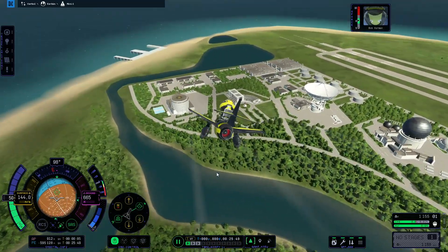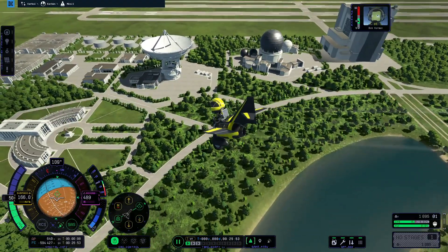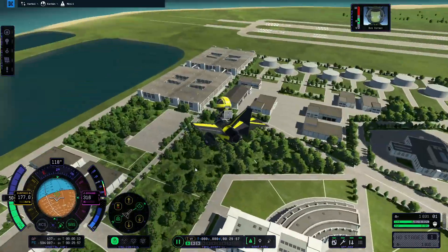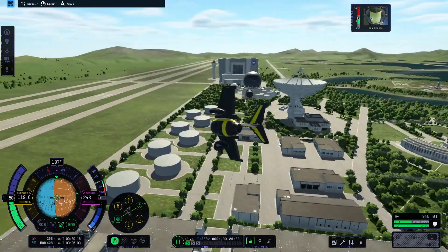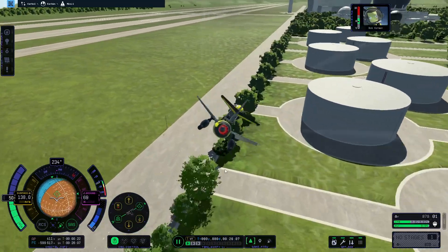You would use it to kind of commute from one end of the base to the other, and then that's about it — then you have to land because you're out of fuel. But you have to love this little thing, you just have to. Don't die, don't die, don't die!